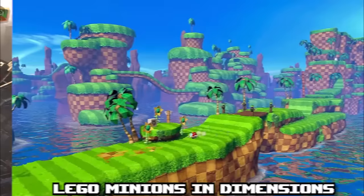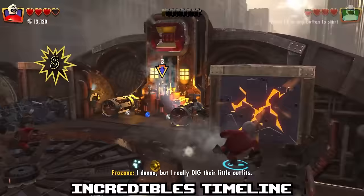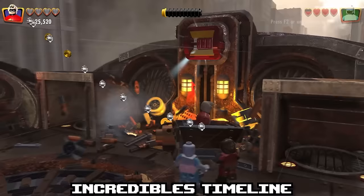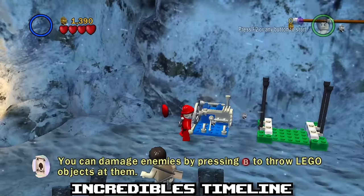In LEGO Incredibles, the timeline gets a bit messy — you actually play through part of the second film before gaining access to the first. This is to set up the crime waves in the open world to help make the game feel more fleshed out. A similar but less impactful example is how you start out in Movie 4 of LEGO Indy 2, which makes more sense to help separate Game 2 from Game 1 given their close release dates.